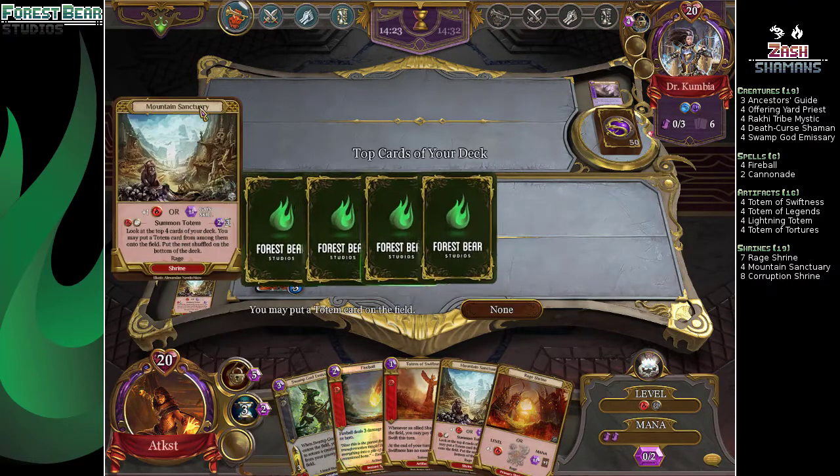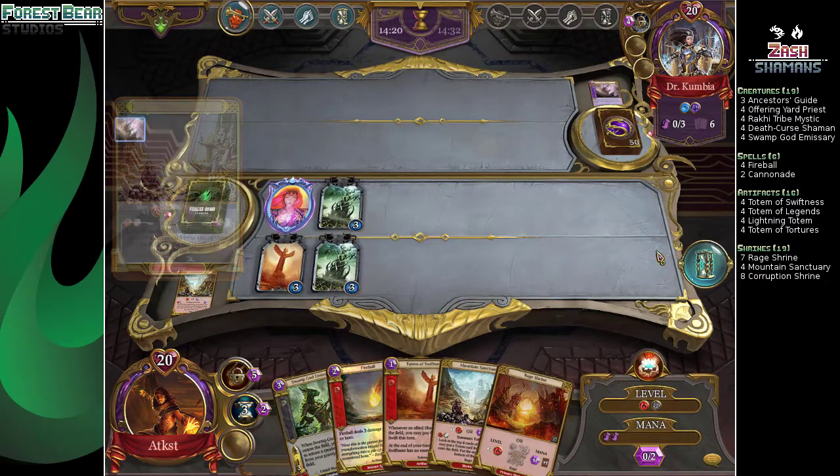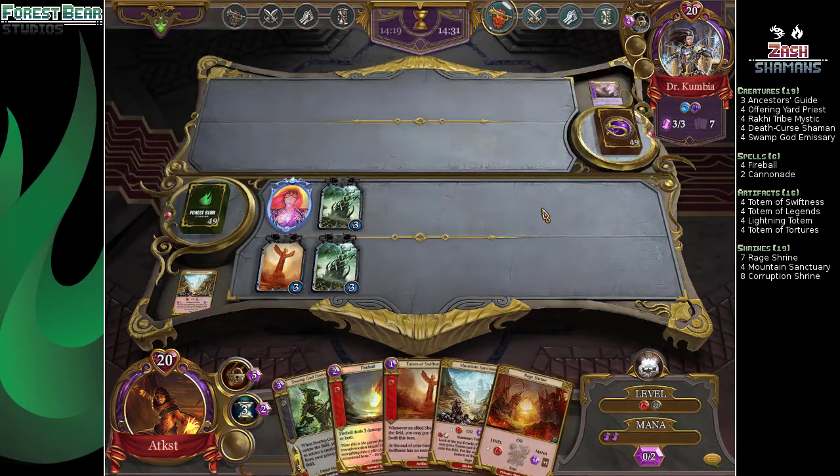What do we got? Totem, totem — we got something. A lot of torture, that's what we got. This is the second game now that you have two Totems of Torture. We like torture here.